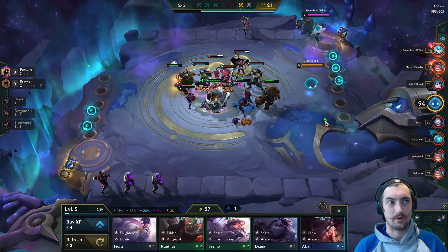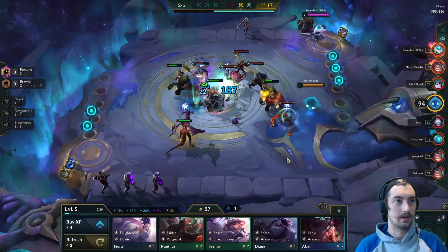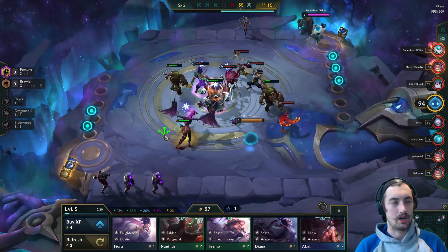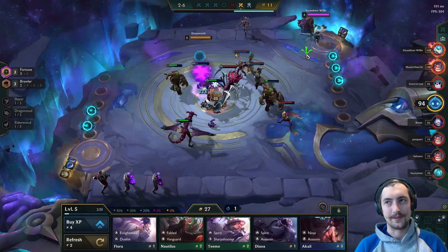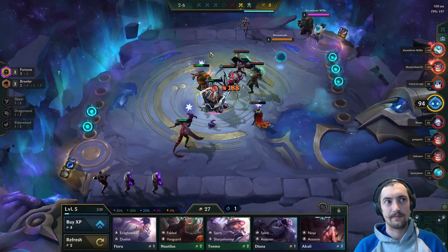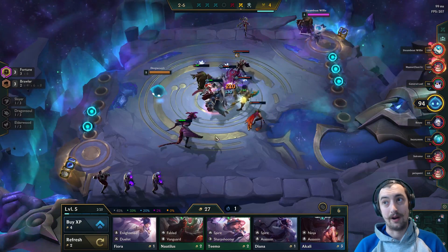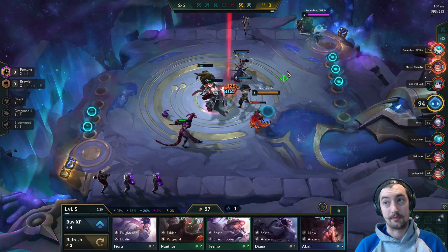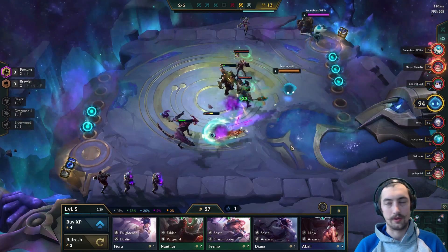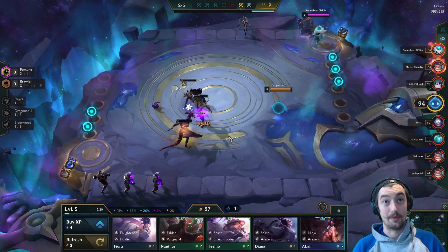Other alternatives for breaking your loss streak could be going into a Kale comp — I don't like that as much, I prefer playing that from ahead. Sometimes going into slayers is pretty common. A bit less common would be brawlers, but I've played a few games where I go fortune and then have a brawler frontline with slayer damage dealers. The main thing is you want to be thinking about how you're going to put out a strong board midway through round three so you're not scrambling in round four headed to eighth.